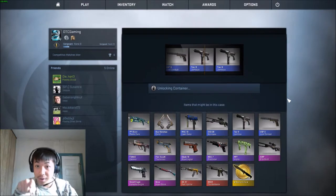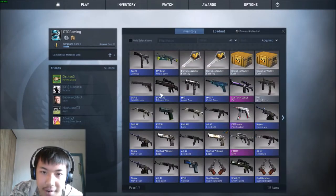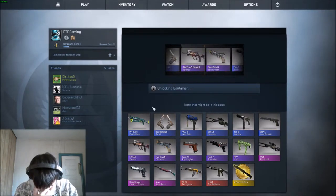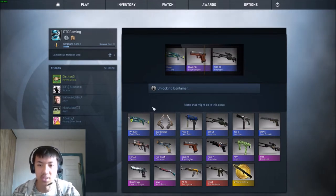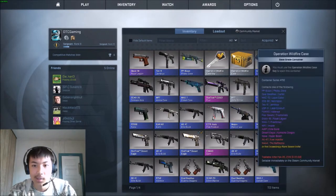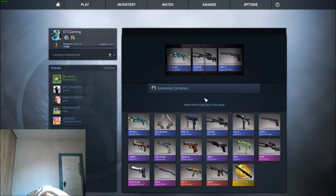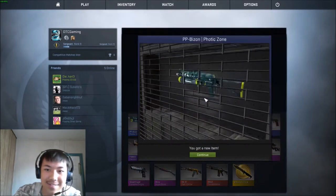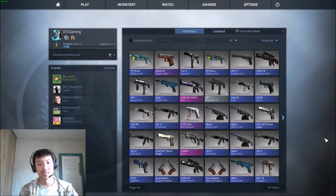The Tec-9 looks pretty cool, I can say that at least. The Jambia — minimal wear, no wait, field tested. I have no orange on this. Glock 18 Royal Legion — it's a purple, I'm fine with that. Last one. I'm not going to look at this, it's probably going to be a bad one. Yep, dang it — the Bison again. Factory new though.